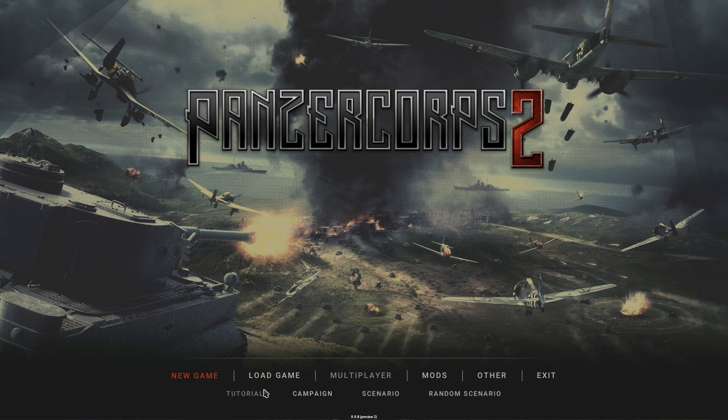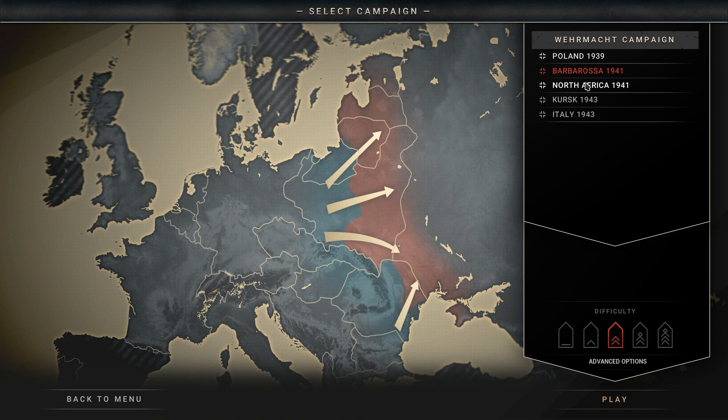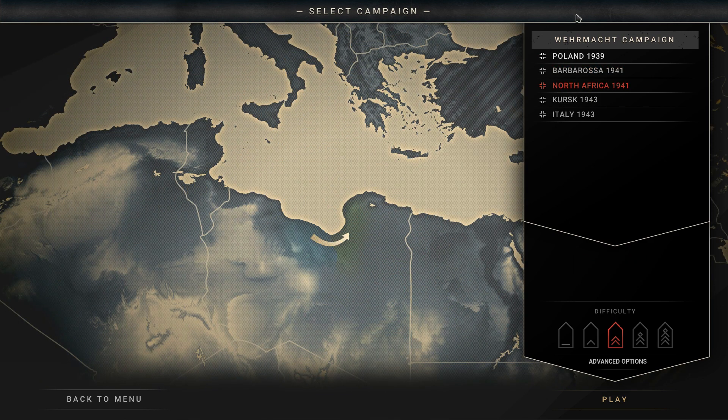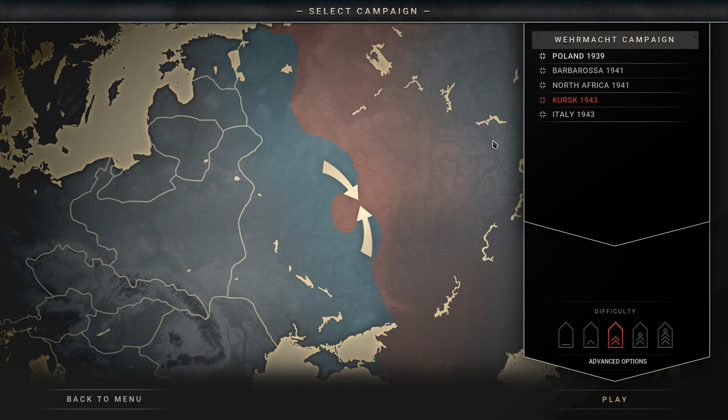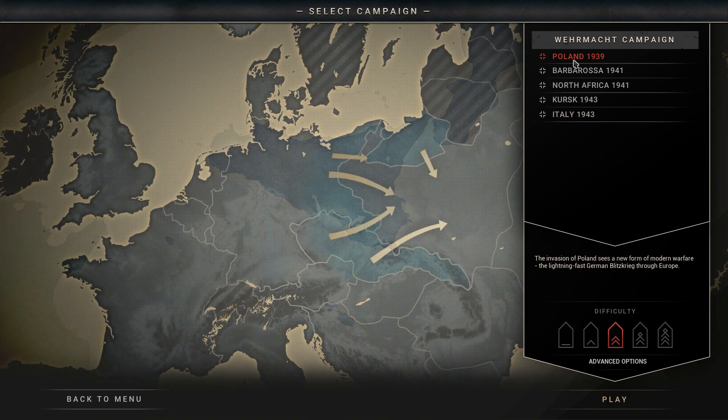You can see there's a tutorial which isn't available right now, but the campaign is what we're going to play through starting today. I will do a full playthrough of a couple of the campaigns. We've got five Wehrmacht campaigns available on the German side: Poland 1939, Operation Barbarossa which is the invasion of the Soviet Union in 1941, the North Africa campaign in 1941, Kursk in 1943 on the Eastern Front, and the defense of Sicily during the Allied invasion of Italy in 1943.